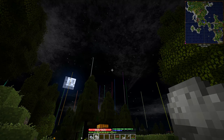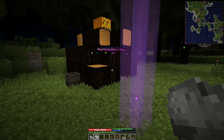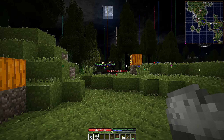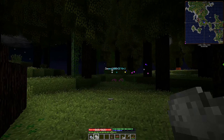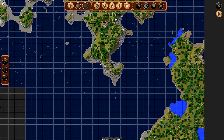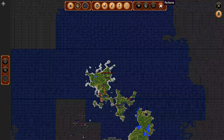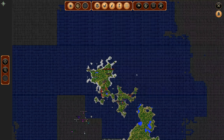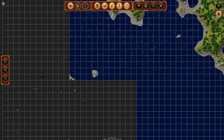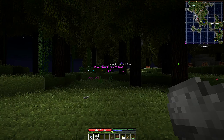Hello everyone, and welcome back to episode 2 of my TechNode TerraFirmaCraft Let's Play series. I've done a bit of exploring, and you can see a bunch of waypoints that way, and that way as well. My map got corrupted and I had to delete it in JourneyMap and re-automap it. I'm not sure what happened, but it still hasn't re-rendered this area, though I did go explore it. I found a few more minerals and some more plants.